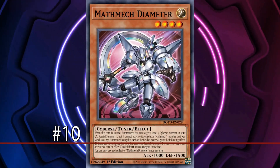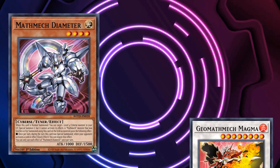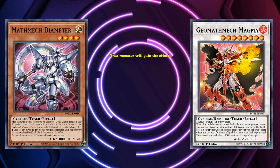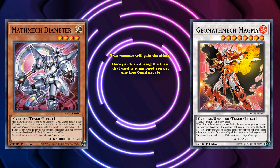At number 10, we have Math Mech Die Meter. This is a level 4 tuner monster, where if it's used as a material for a Math Mech Synchro or Xyz monster, that monster will gain the effect where, once per turn during the turn the card is summoned, you gain one free Omni Negate, basically.